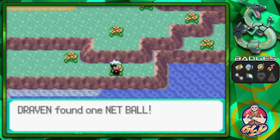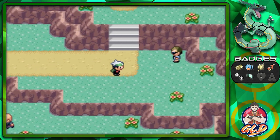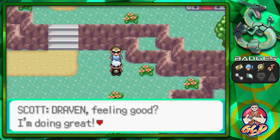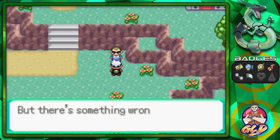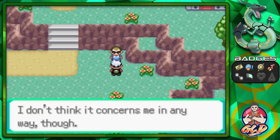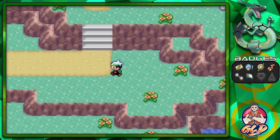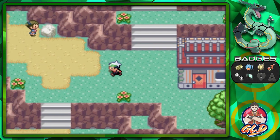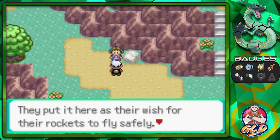We found a Net Ball, which is effective for Bug and Water-type Pokémon. Here's Scott, who says he heard the Mossdeep gym leader is pretty strong. He also mentions there's something wrong with the town — people are talking about a warning letter and the Space Center, though he says it doesn't concern him.